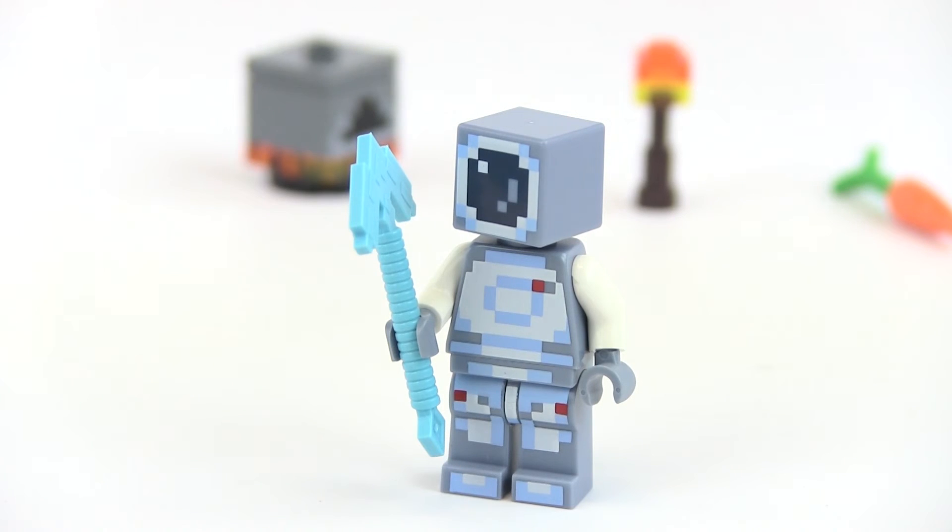This one here is really fun because it looks like an astronaut — it looks like he's in a space suit — but then he has the diamond pickaxe. So maybe he's harvesting on the moon. I don't think he can actually do that yet in Minecraft, but there you go. That is our astronaut.